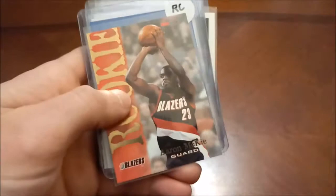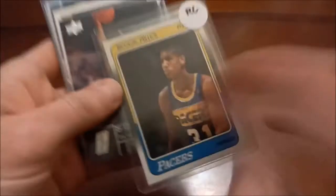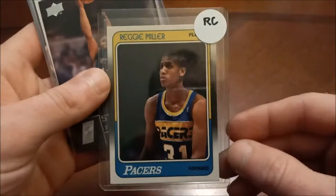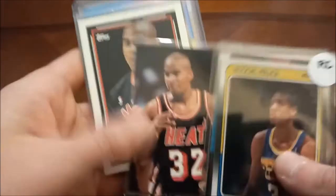Aaron McKie had a pretty decent career, there's his Hoops. Khris Middleton's rookie card for the Pistons — of course everybody knows him best for his time with the Bucks. Darius Miles. Mike Miller was the Rookie of the Year that year I believe. Here's a pretty nice one — Reggie Miller, this is 88-89 Fleer. I had picked this up at a card show for I think like 10 bucks, and we featured this in one of the first videos that we ever did. There's Patty Mills' rookie card. Harold Minor, also known as Baby Jordan — his Hoops, Skybox, Stadium Club, Tops, Upper Deck.